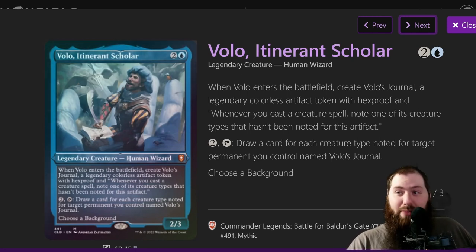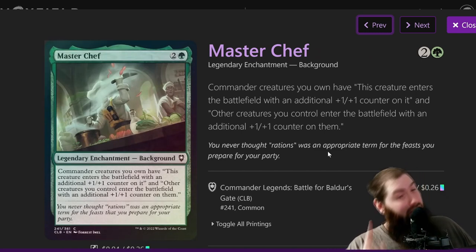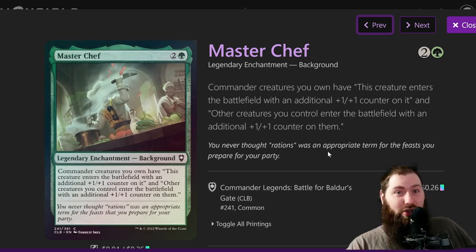The background I went with was Master Chef. I initially didn't think it was going to be too impactful — I just wanted access to green — but it turns out it makes your creatures more resilient. There's also a planeswalker that makes your creatures with one-one counters tap for any color mana, turning all your zero and one drops into Birds of Paradises. It also makes your zero-drop X-cost cards free.